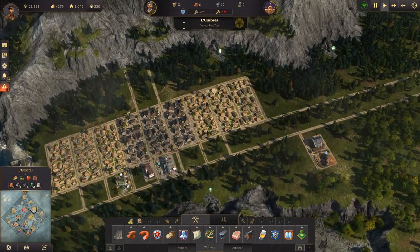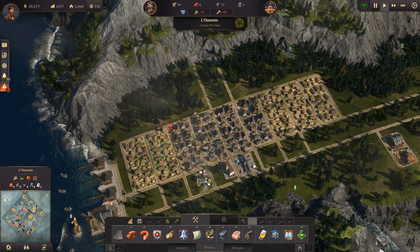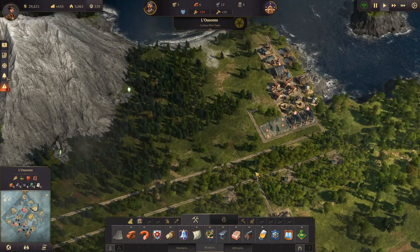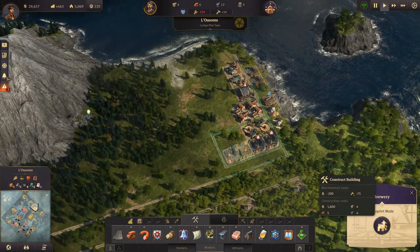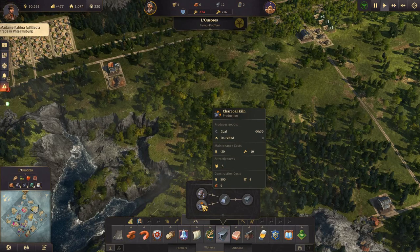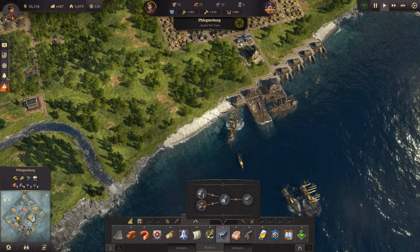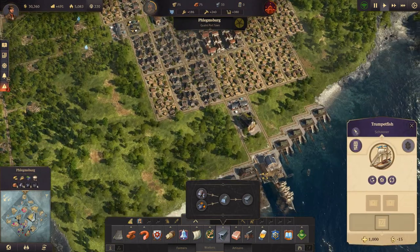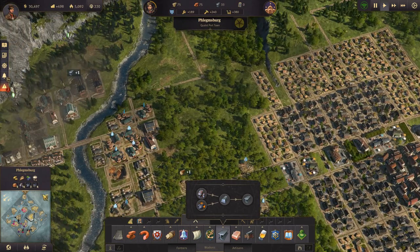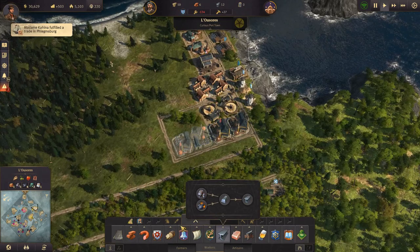We'll press on and get to the new world. We need so many more workers over here so let's upgrade some more housing. We need more farmers as well — three timber yards should be fine for now. Over here we also need some steel. Let's take our schooner back — we can sell some bricks there and help get the steel production going. I should also get some fire protection set up here before another fire breaks out.